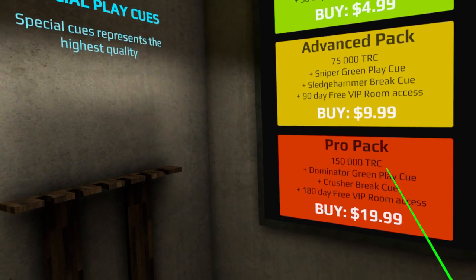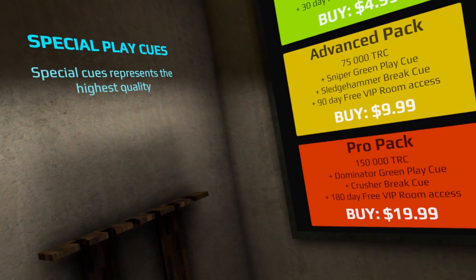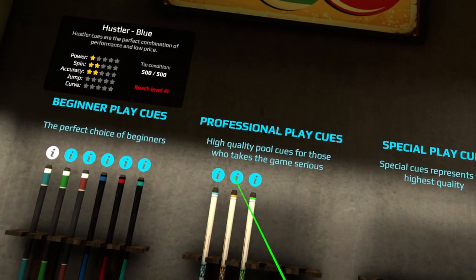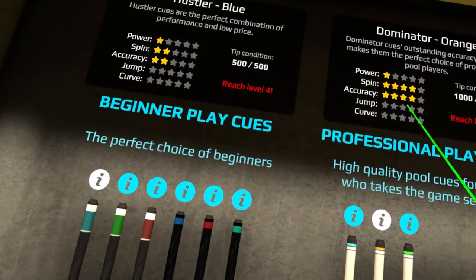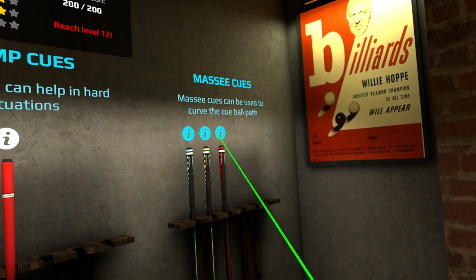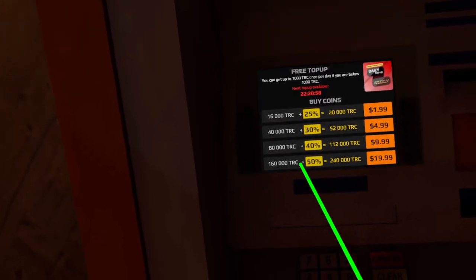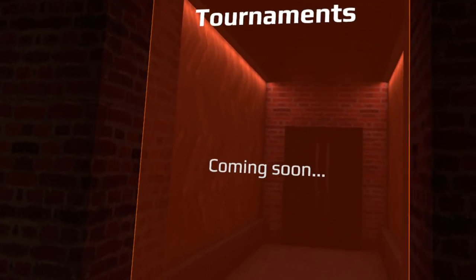Or the pro pack for $20: 180-day free VIP room access, 150 TRC, the Dominator green play cue, and the Crusher break cue. As you can see, the Dominator gives you more spin and better accuracy — an in-game advantage. Some might say that's pay to win. You also get bonus coins for buying the $20 pack, so you're using real-life money to get in-game currency to keep playing.